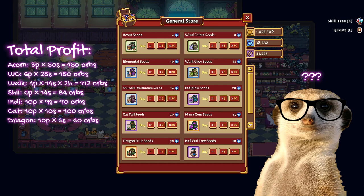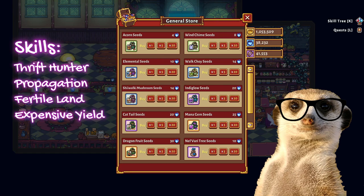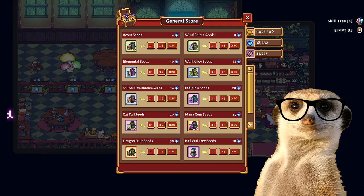Why should you start with acorns? Well, other than them being the cheapest, they're also the fastest growing El Fari crop, making them the best investment for your time and effort. But don't get too attached to acorns, because we'll be switching things up with dragon fruits soon. The reason for that is none other than farm forages. Remember to max out your Trif Hunter, Propagation, Fertiland, and Expensive Yield skills for maximum efficiency.